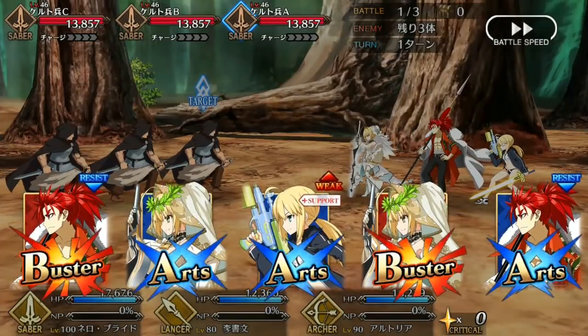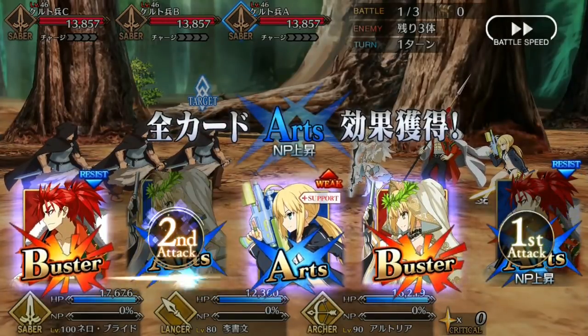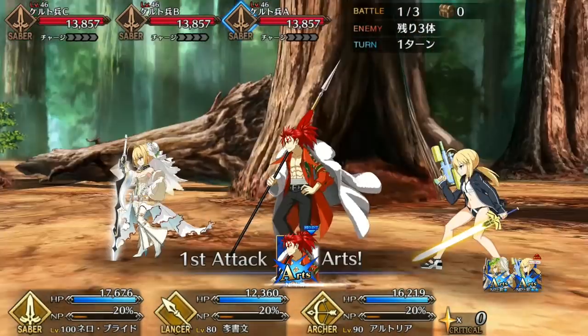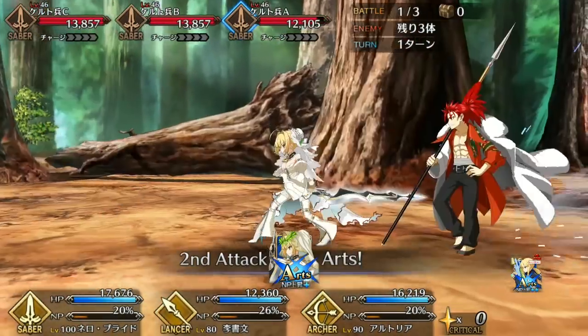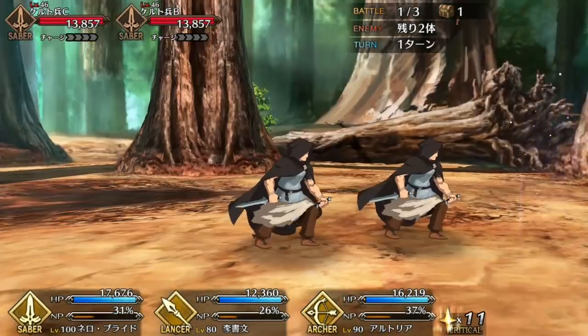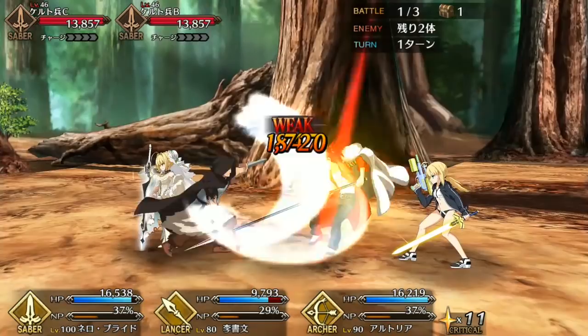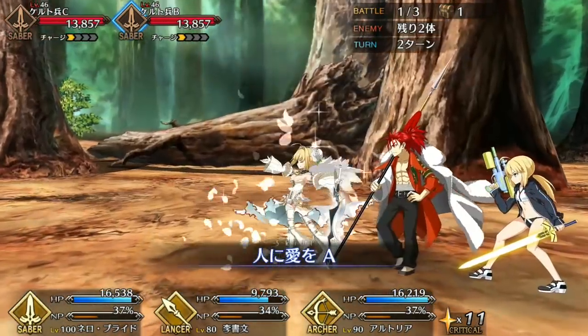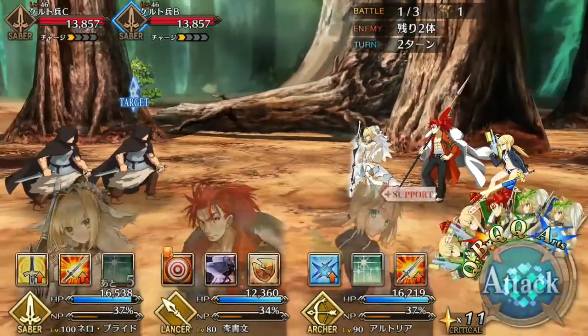Welcome to America everyone. Sober Oni of G&A Reviews here with a servant spotlight for the Anti-Fian himself, Li Xuen. We'll be examining his stats and skills as well as going over pointers on how to utilize him effectively, and an overall grade comparing him to how he stacks up to the other 4 star servants. I also have a spotlight out for the other 5 star story unlock servant, Meb, so do check that out right after this. Now onto Li's stats.